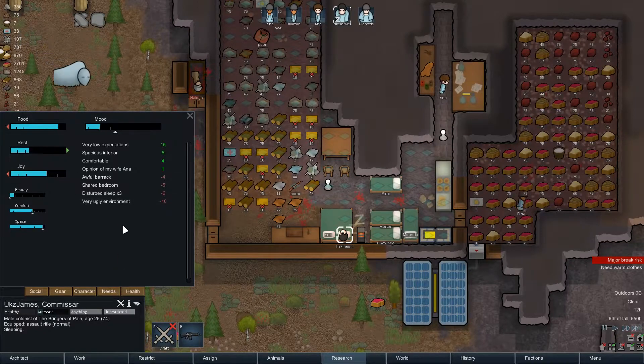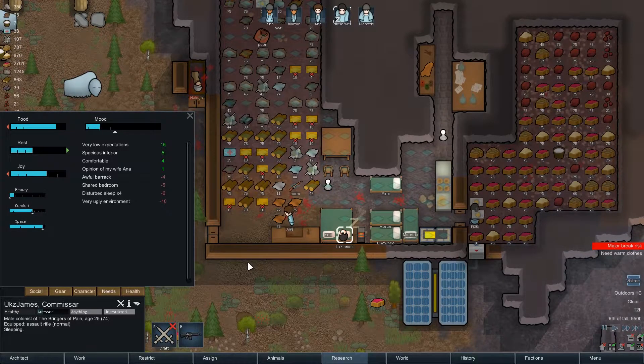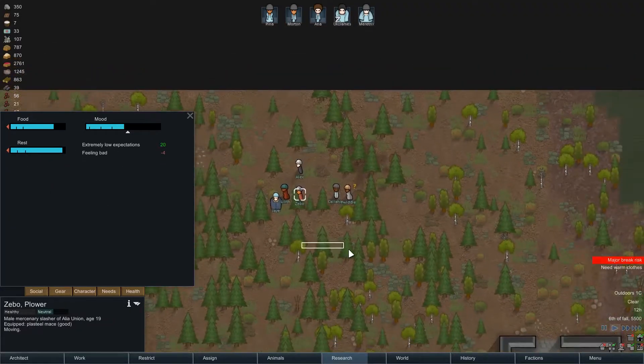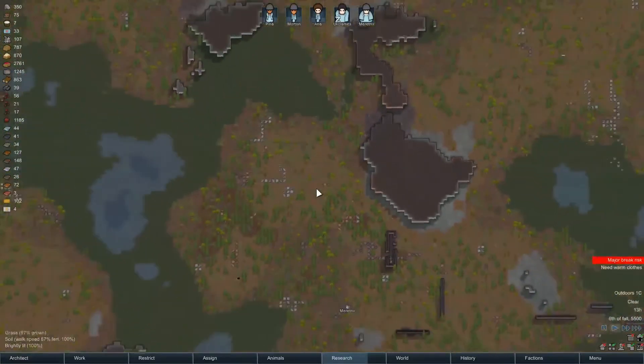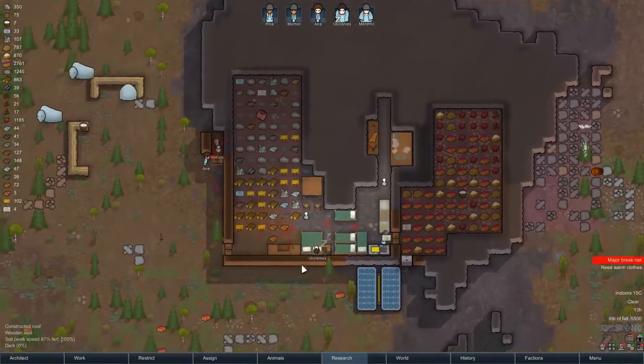Get some rest, buddy. You need it. Awful barracks — shared bedroom, disturbed sleep. This is not ideal. Visitors! The Alien Union are visiting; they have some items to trade. Cool, we have berries we could offer them — provisions for the way home.